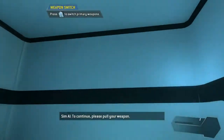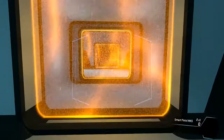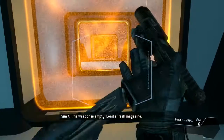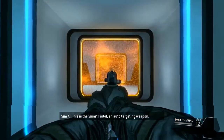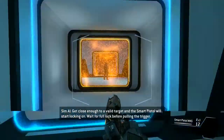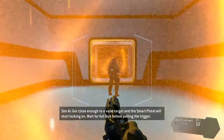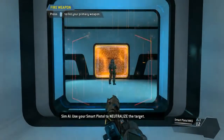To continue, please pull your weapon. The weapon is empty — load a fresh magazine. This is the smart pistol, an auto-targeting weapon. Get close enough to a valid target and the smart pistol will start locking on. Wait for a full lock before pulling the trigger. Use your smart pistol to neutralize the target.